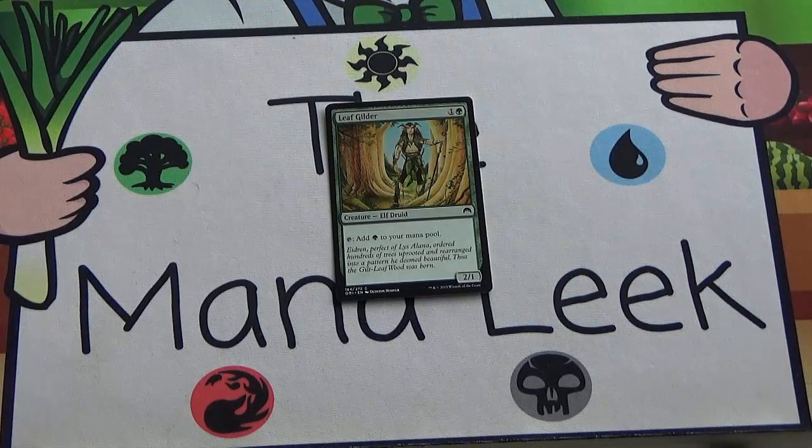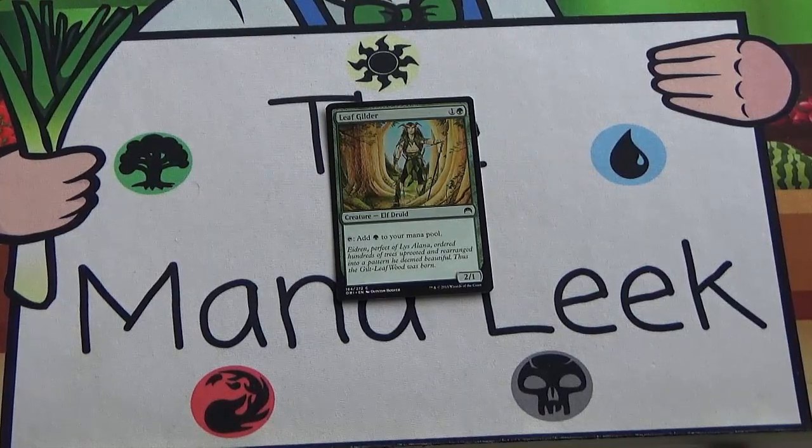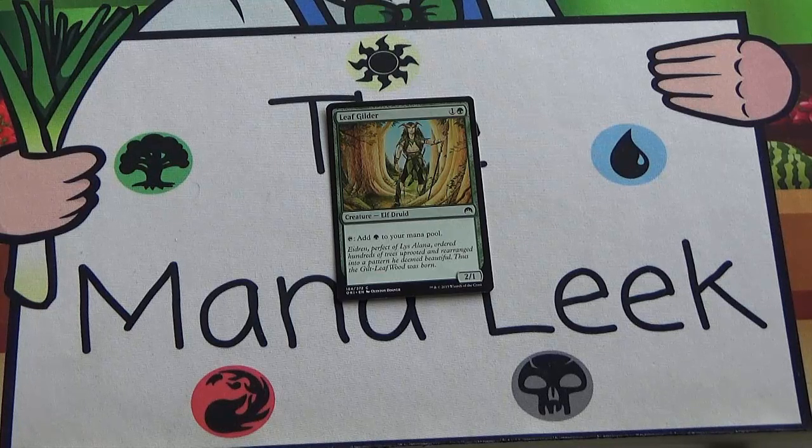Definitely let me know what you would have taken — would you have taken Way to the Underworld, one of those gold cards? Is blue-red as good as people are saying, such that you'd actually take Reclusive Artificer first? Let me know in the comments below. As always, if you have any questions, comments, or suggestions you can find me on Twitter at The Mana Leak — that's L-E-E-K like the vegetable, not the card — and on Facebook at facebook.com/themanaleek. If you like the videos, click the thumbs up and subscribe using the button below or in the outro. See you all next time.